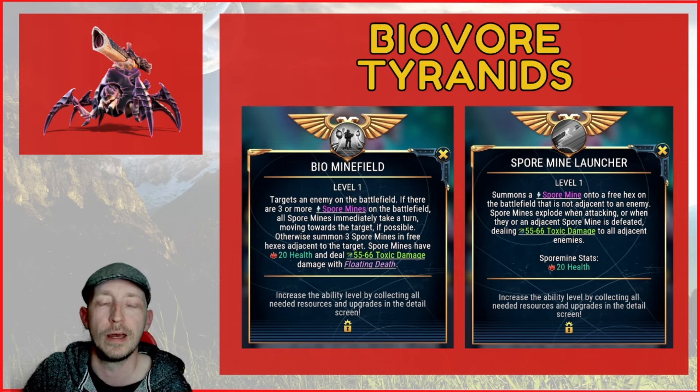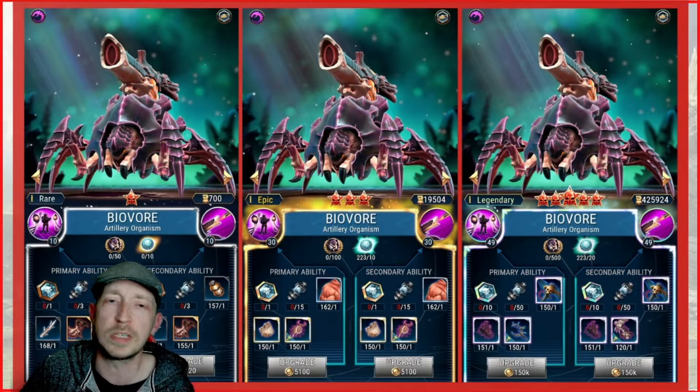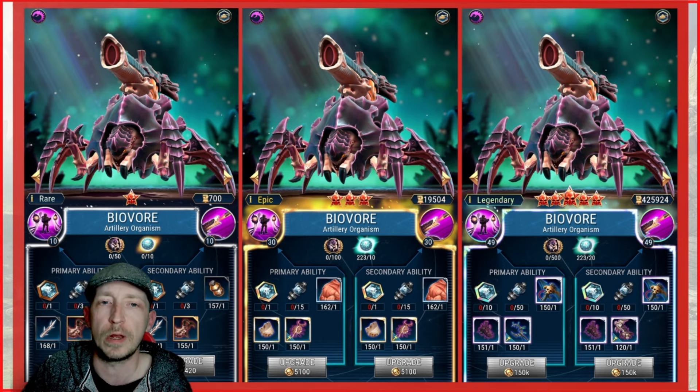We'll see shortly in the gameplay video. As with the other ones before, it's just showing the progression of the materials — it all depends on the canisters. It uses different materials obviously because it's for the Tyranids, and it's very similar to other characters in the upgrades. As I've said in the other videos, it's a grind — you're going to be working to grind these characters up to a decent level, and it depends on their event as to how many canisters you'll get.